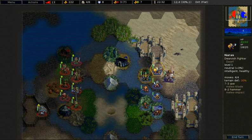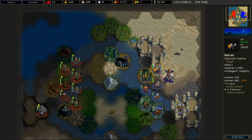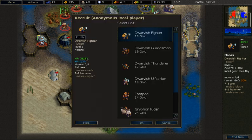The first unit is the Dwarvish Fighter. The Dwarvish Fighter costs 16 gold and has a strong melee attack but doesn't have any ranged attack. It does by default 21 damage. It also has impact damage, which is useful against undead skeletons. It also has high hit points — while Elves usually only have around 33 hit points, the Dwarves have 38 hit points.